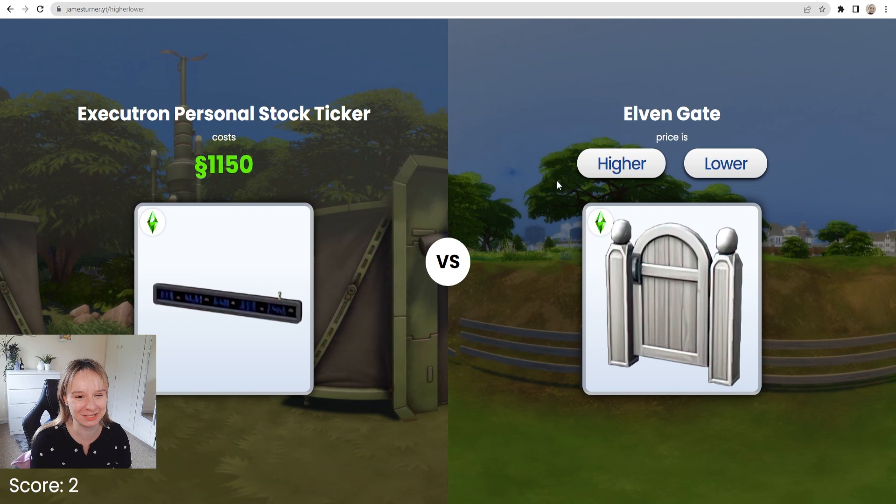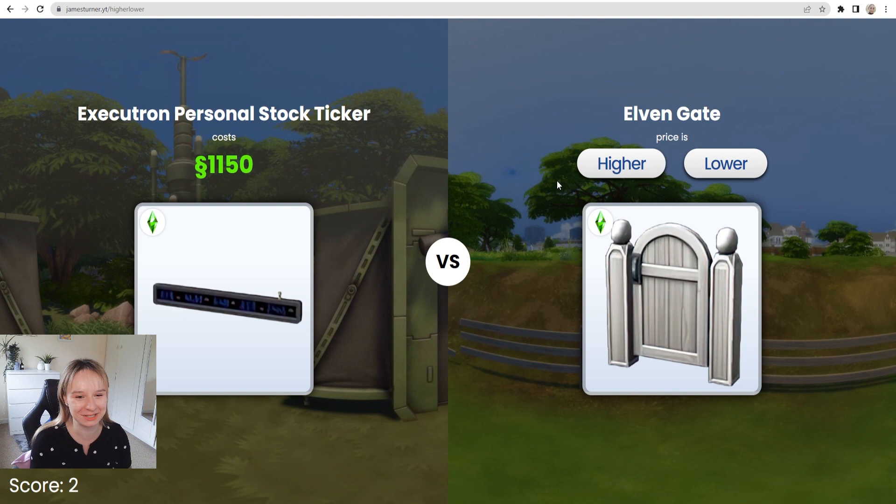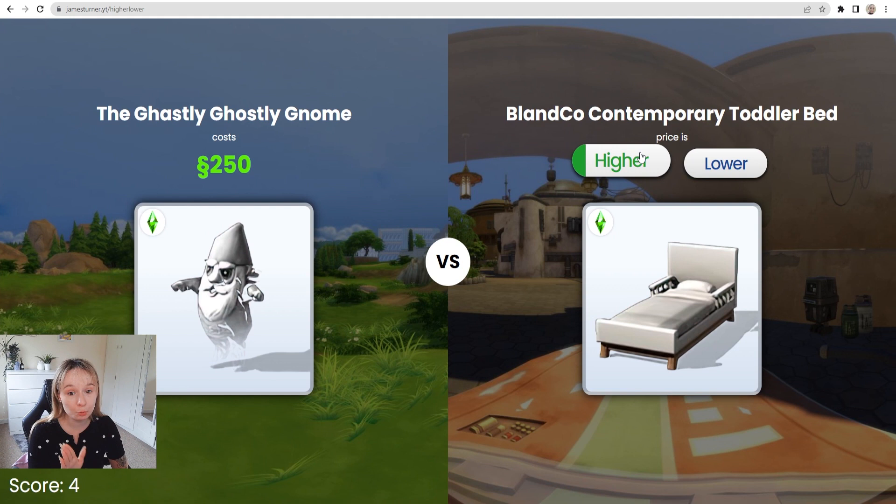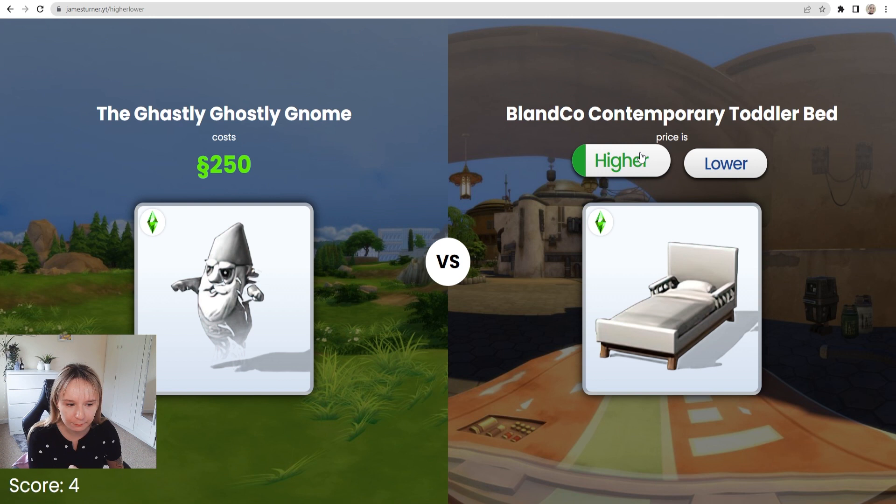Gate. I feel like the gate is cheaper, so I'm gonna say lower. Oh my god, we're doing well. Ghastly ghostly gnome. I feel like the gnome is higher — gnomes are very expensive in this game. This is where it gets a bit sketchy. So this is the new bed from the Growing Together pack, a little toddler bed. I feel like it's like the same price for some reason. Is it possible to have the two items be the same price? Something's telling me it's either gonna be 50 or 350, so maybe I'm gonna say higher. Oh, 150. God, this is hard.